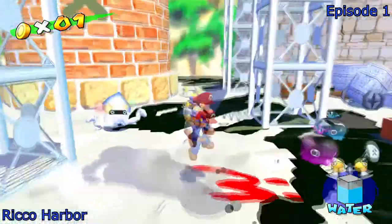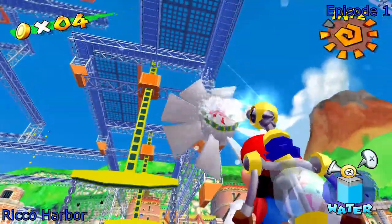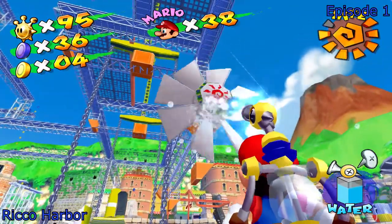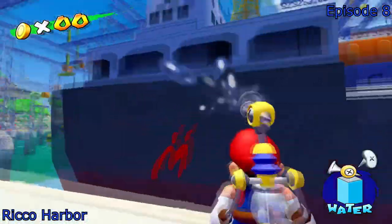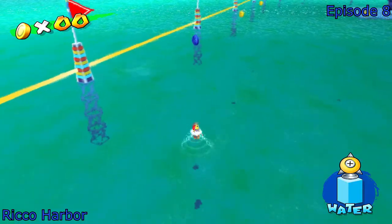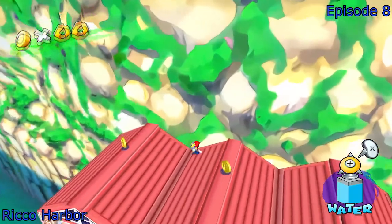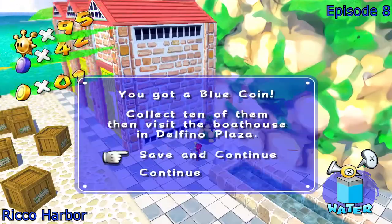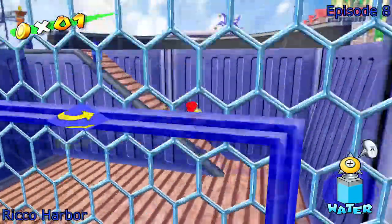In Episode 1 of Rico Harbor, these M's are only there. I think you can get this one anytime, but I did it in Episode 1 just in case. In Episode 2, you have this one blue coin, and that's it. Then the rest are in Episode 8. Make sure you get the Rocket Nozzle — you're gonna need that. There's just one up there and one to the side.